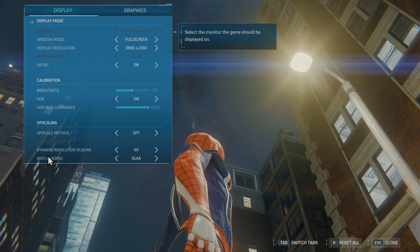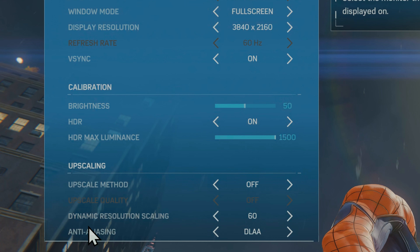Let's start with the settings in the display options. We have an HDR toggle for on and off, and we have the HDR maximum luminance, which you can set up to 1500 nits.